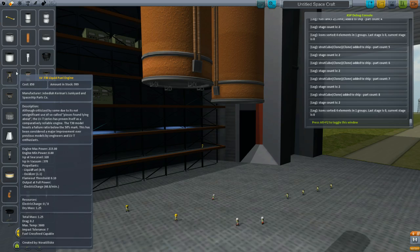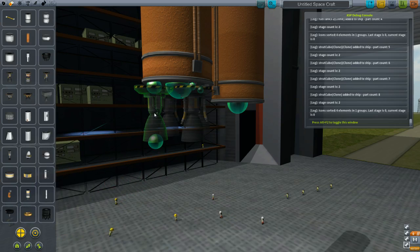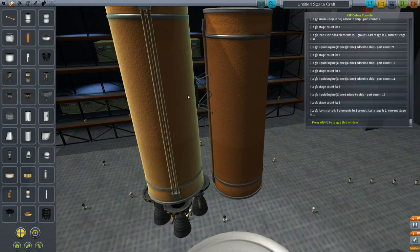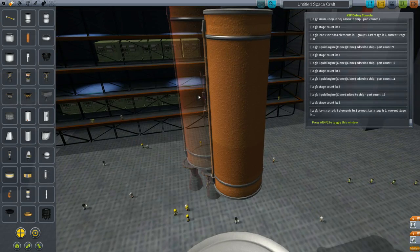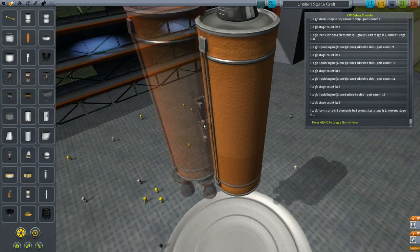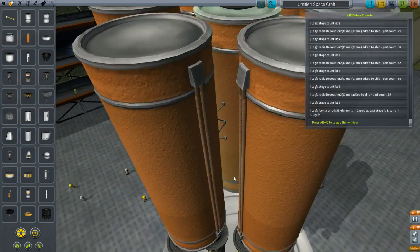From here, what we do is grab any of the standard 1 meter engines — again, it does not matter which one, I've done it with them all. Place them on the bottom; you can either place them up here or like this, it doesn't matter. Then we pick up our decoupler, switch from 4x to 6x symmetry, and place it back on the rocket.